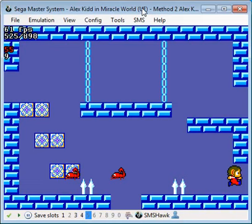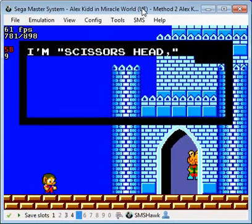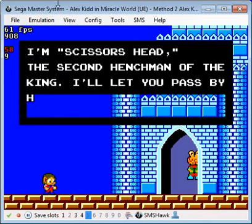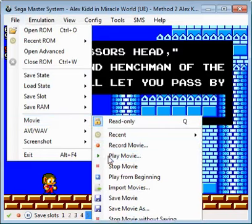If you land inbounds in this room, you find Scissors Head. You do the fight - you can probably text-skip with pausing - and then you just fight him and get the rice cake that way. So those are two backup methods, and there's one more kind of funny method I'd like to show.